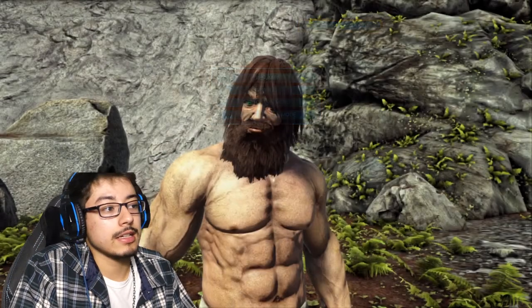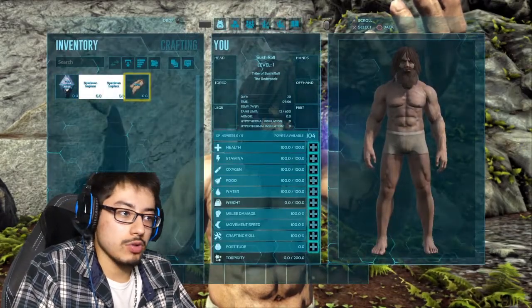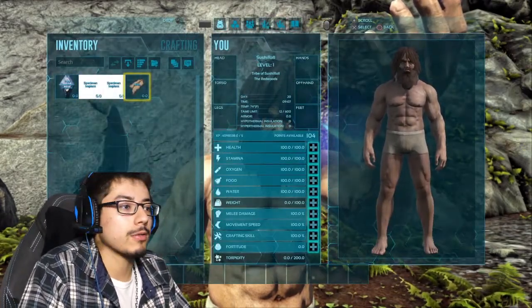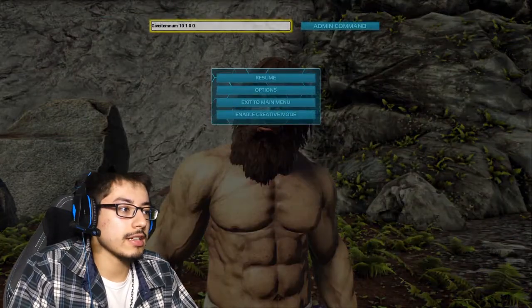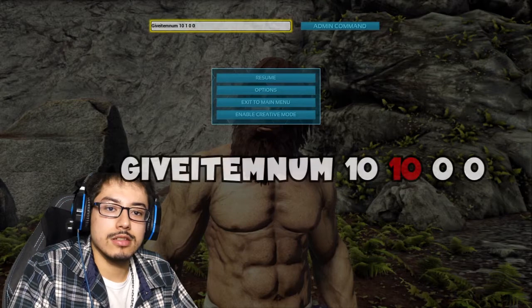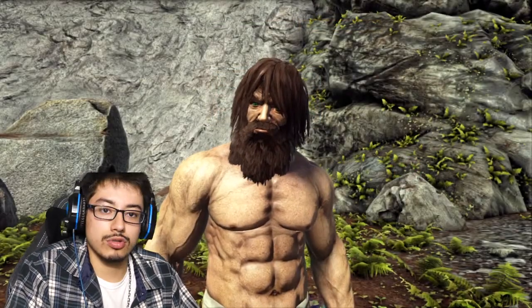Now you're going to go to Admin Command, click X, click Circle to get out, click Circle to view your inventory — and boom, there it is. All right, you want more than one hide? Cool. Go to your second number — instead of a one, add a zero to make it a 10. Click Admin Command, get out, click Circle to get out, click Circle to see your inventory. Boom — now you have 11.